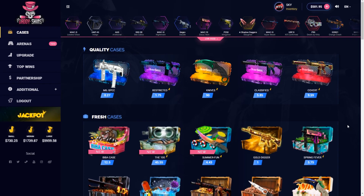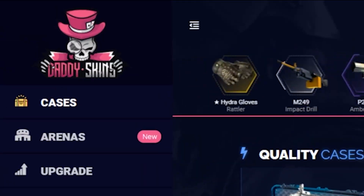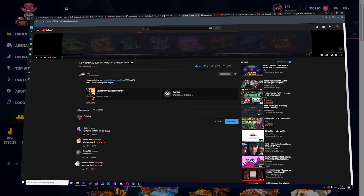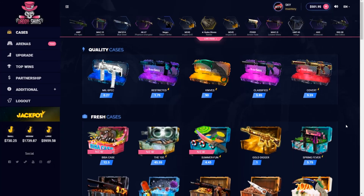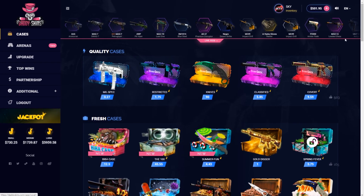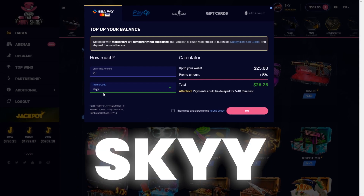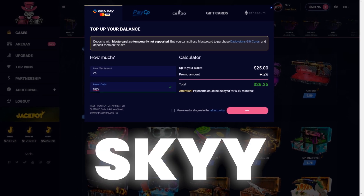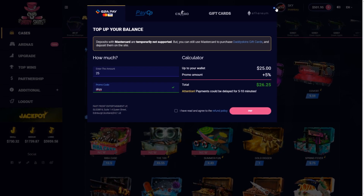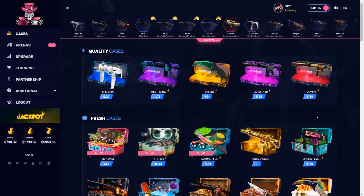Yo guys, welcome back to my YouTube channel, my name is Sky, we are back again with another crazy video from DaddySkins. If you are new to the channel, please leave a like, subscribe and comment down in the comment section below. In the promo code area, type in Sky with double Y - you will get an extra 5% to your deposits, meaning you get extra balance and you can open some CSGO cases and cash out extra CSGO skins. Let's get started.